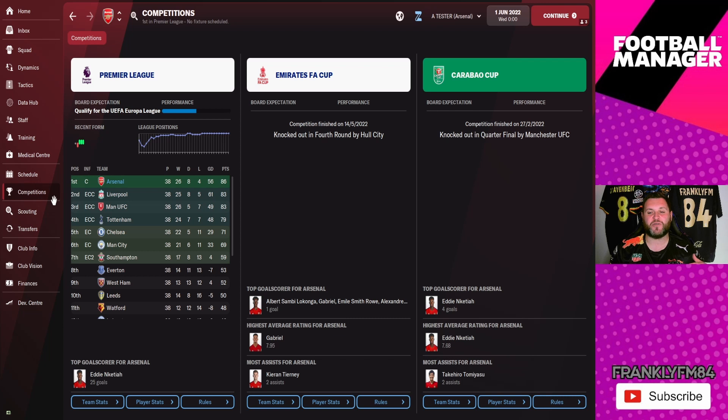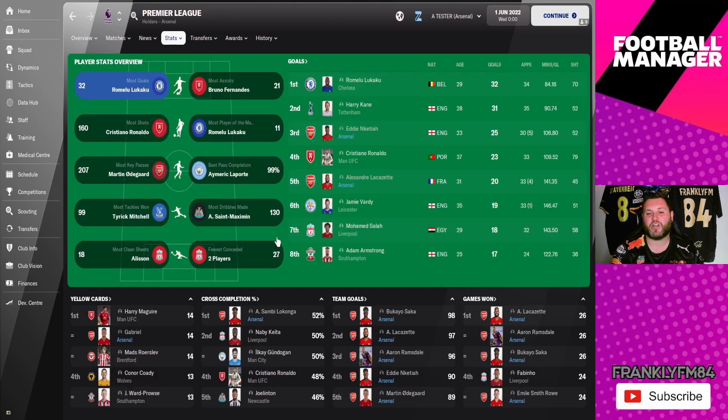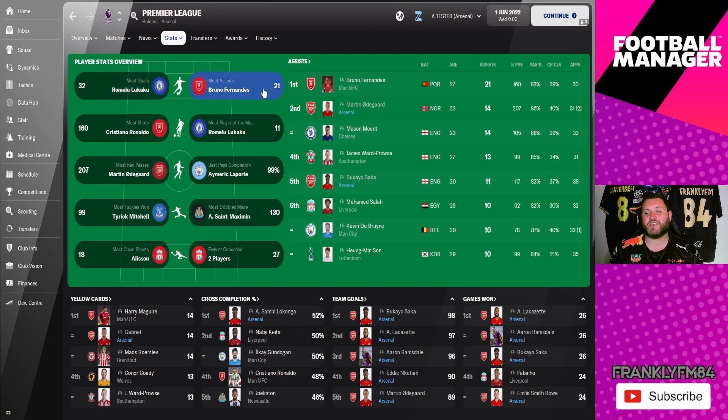Arsenal have won the league, which is quite difficult to do on this game with the original squad — a tactic that wins the league is normally a good sign. They were knocked out in the fourth round of the FA Cup by Hull City, and knocked out in the quarter-finals of the Carabao Cup by Manchester United. Let's go into the Premier League and look in depth. Arsenal had two players on the top goal scorers — Eddie Nketiah getting the most goals with 25, and Lacazette right behind him on 20.